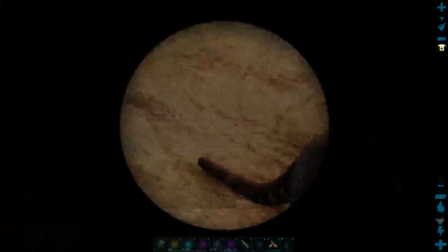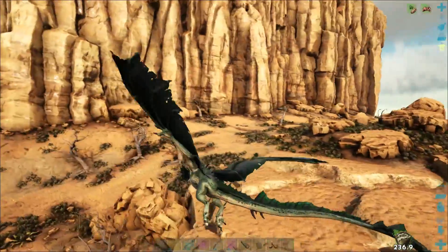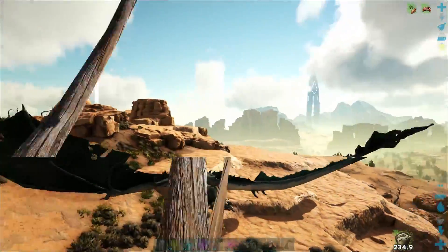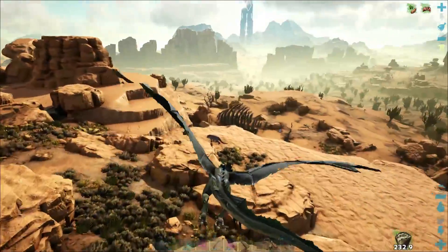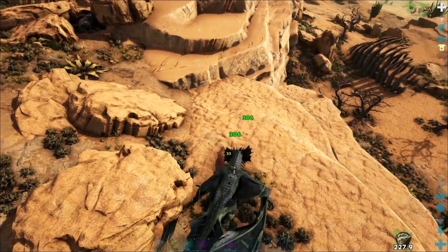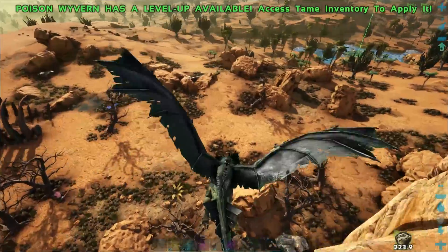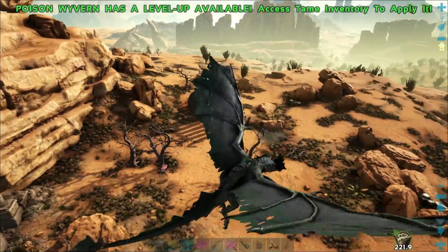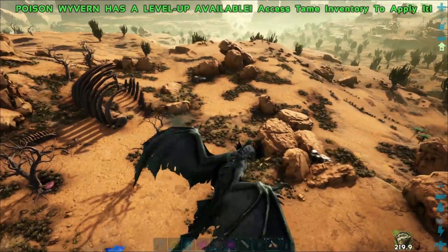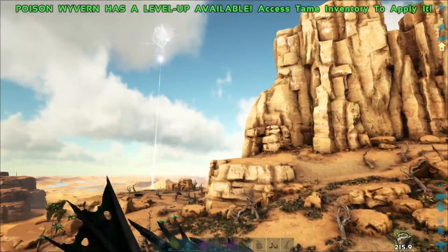Hold the phone — here's a Thyla. You are not a good level. Let's just kill this Thylacoleo because hopefully we can get a higher level one to spawn in. We want a friend — or a little cuddle buddy — for Ash. That one's dead. I don't think there's any other ones around here somewhere. I do know they spawn around here near the green ob, in the mountainy bits on the sides.